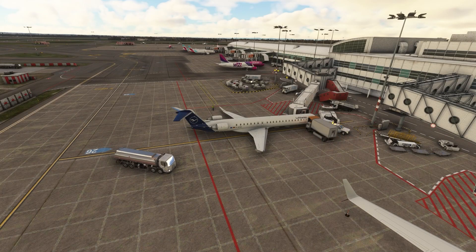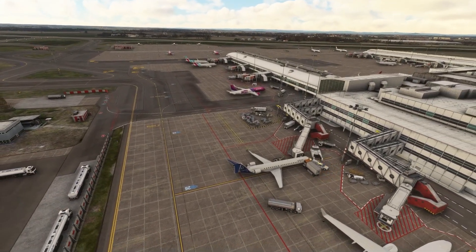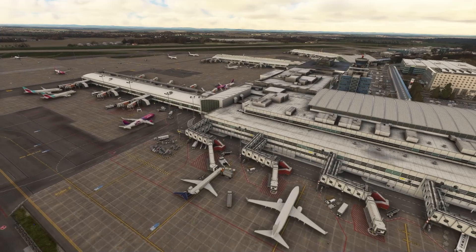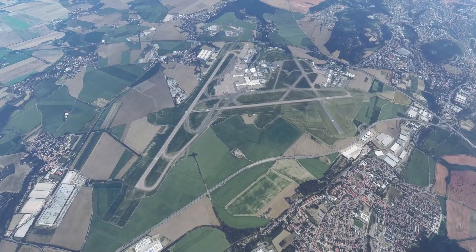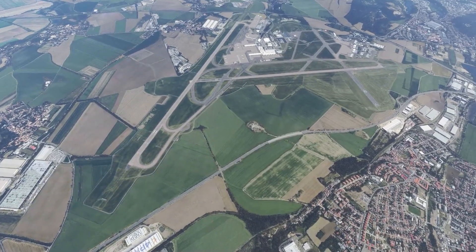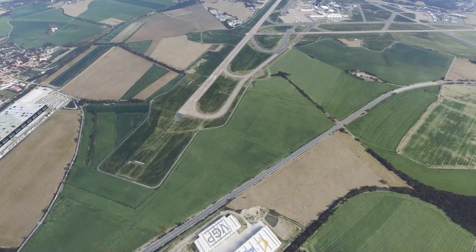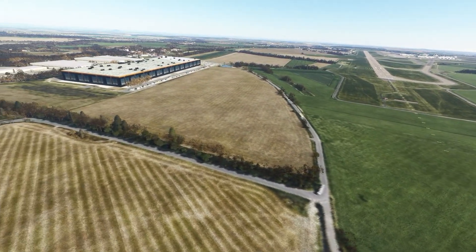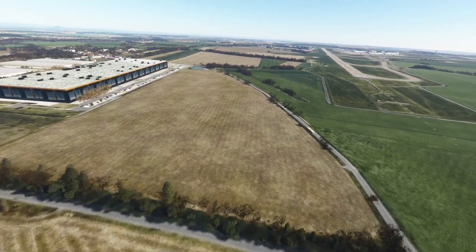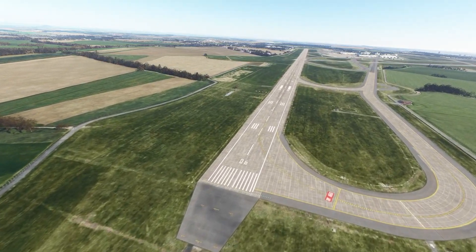Next up, Ana at Orbix unveiled their 2022 roadmap with some pretty exciting stuff in the pipeline. Prague is the first airport for the year — I released my review of it over the weekend. They also have Landmarks Panama Canal, soon to be completed with some special features, updates to the New Zealand mesh with high-resolution LiDAR data up to one meter in selected areas, and Landmarks Auckland will also receive an update. A bunch of aircraft to be named later, Melbourne's main airport, and a Melbourne city pack are also on the list.